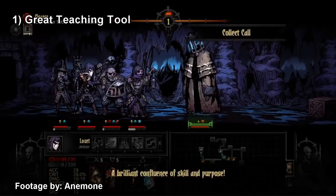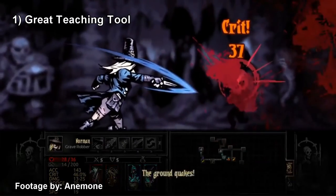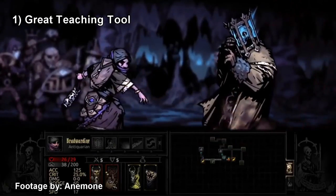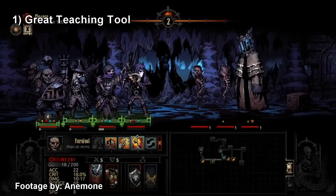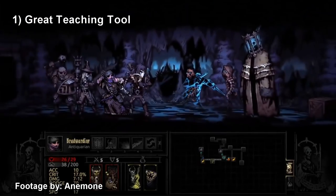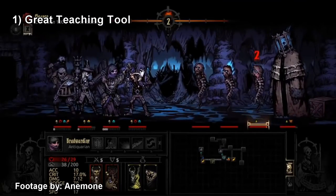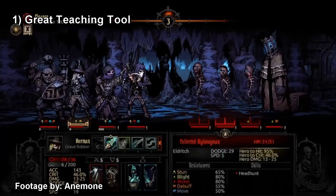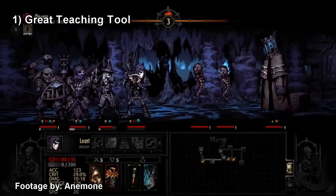Your team needs things like control — stuns to lock down the ads or stun the Collector at the start — reach or very heavy frontline damage, consistent damage output, and a way to sustain through the fight since it can drag on. These are the same pillars of most strong Darkest Dungeon teams. Camping is also a great way to recover between encounters.